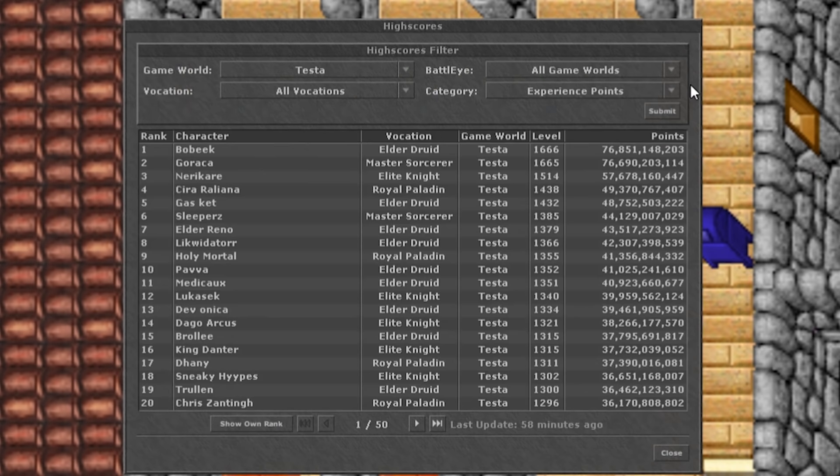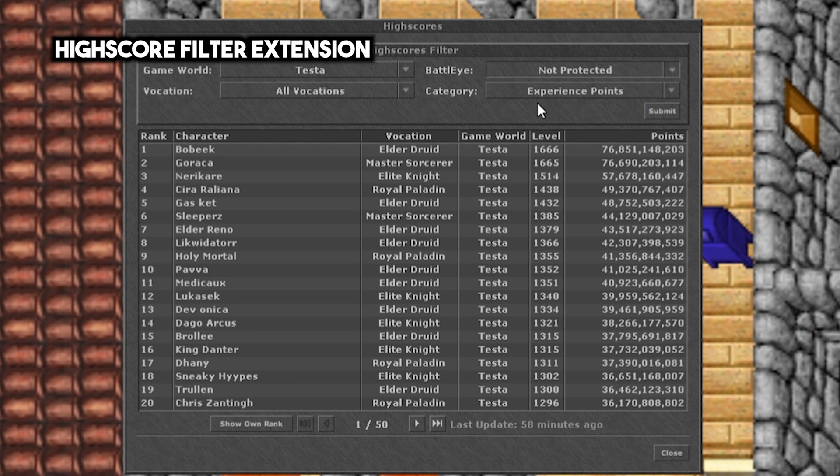Finally, there will be a new filter in the highscores. You will be able to filter worlds by BattleEye type or status in the client highscore tab and on the website.